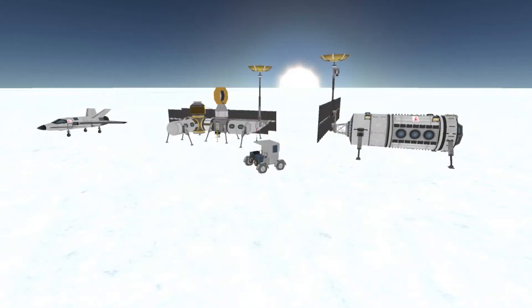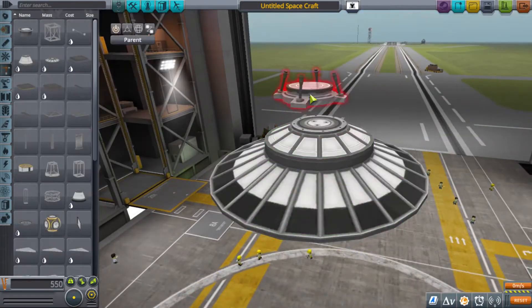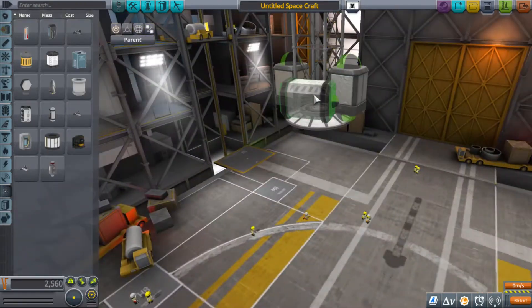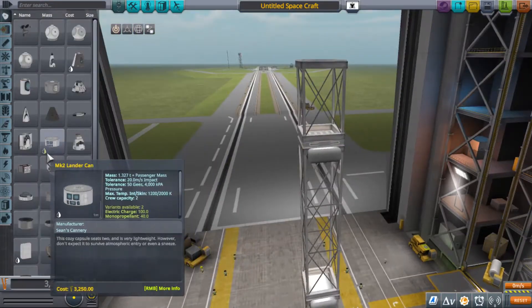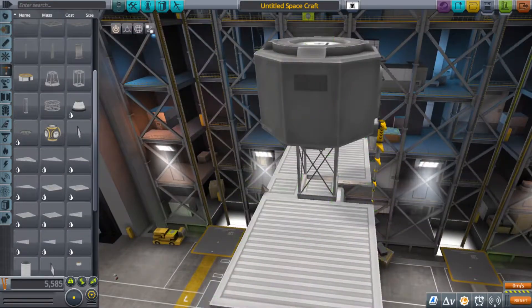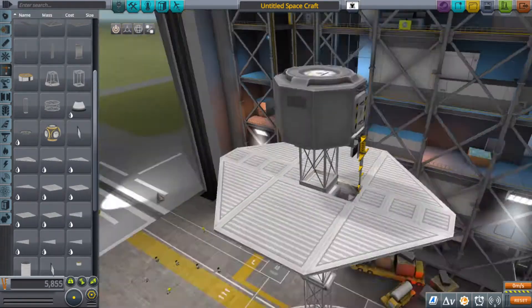Hey there, this is T.O. Blaze in another Kerbal Space Program video. Today's video is actually some very old footage, and it was quite a lot of footage — a very complicated mission, so it took me a while to edit and finally bite the bullet and finish putting this together for you guys. But it was a lot of fun. It was right after the update came out that allowed you to do EVA construction, so I'm going to go ahead and show you pretty much one of my first attempts using EVA construction to build a surface base.